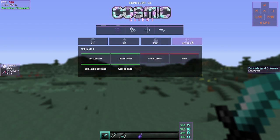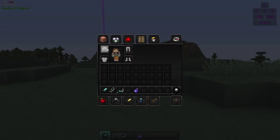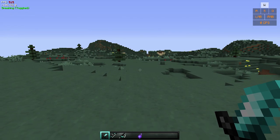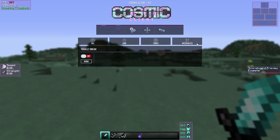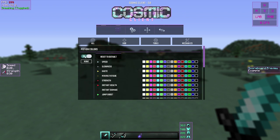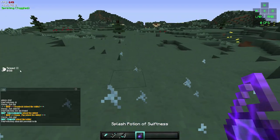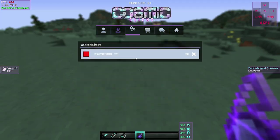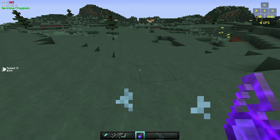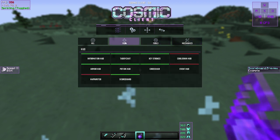Under Tools you've got Schematica and a World Downloader. Under Mechanics, Toggle Sneak and Toggle Sprint are separated. Toggle Sneak has an option to stay sneaking when you open your inventory — I'm not sure that's allowed on all servers, so I keep it disabled. There's also Potion Colors, which may change the color display of potion effects, and a World Border option.